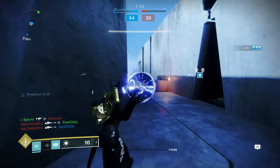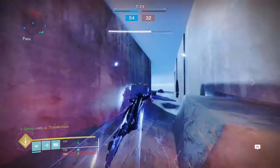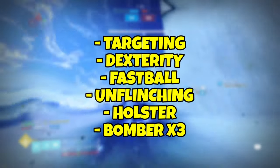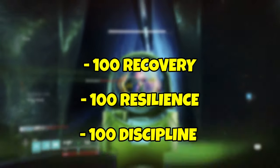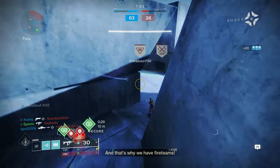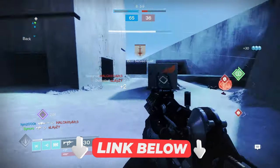My recommendation for this build is using an SMG with a sniper, or if you prefer playing more passive, Igneous Hammer with Conditional Finality. In terms of mods, I recommend using Targeting Mods, Dexterity Mods, Unflinching Mods, Holster Mods, and Bomber Mods times 3. Stats-wise, you'll want to prioritize Recovery, Resilience, and Discipline in that order, though ideally you would have 100 in each. You can also check out the DIM link below for the Peacekeepers build, which I'm currently using with Arc Titan — make sure to replace Peacekeepers with something else if you don't plan on using SMGs.